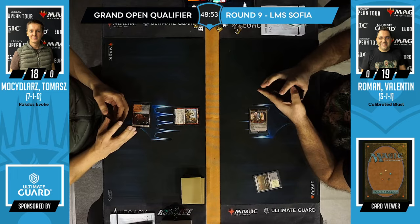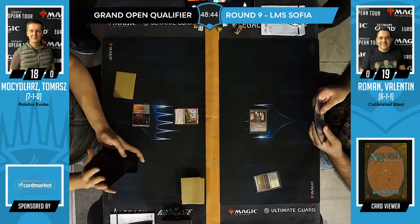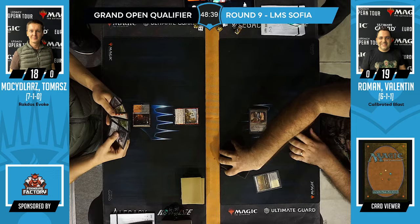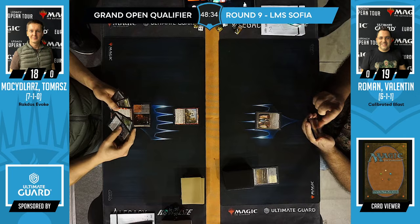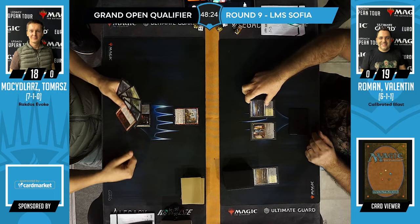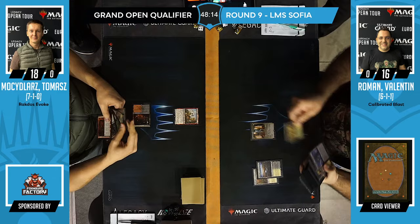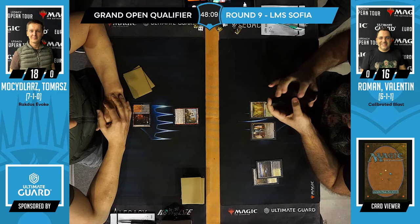Now you see Marsh Flats into a Triome. Which one? I'm betting it's Xander's Lounge — maybe Indatha. It looks Xander. So as the opponent, I'm expecting maybe 5-color Bring to Light type of shenanigans. If I'm Tomasz, I'm completely thrown off.